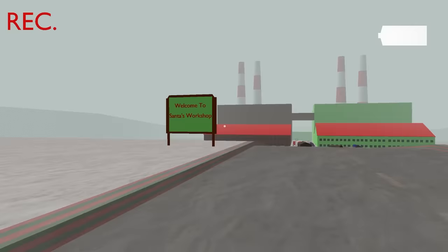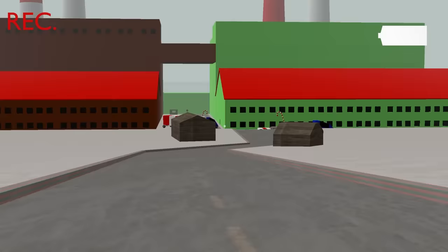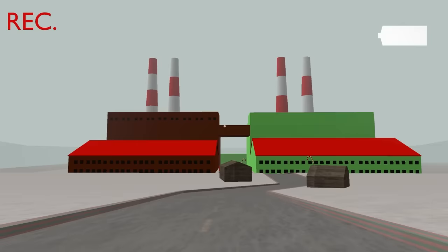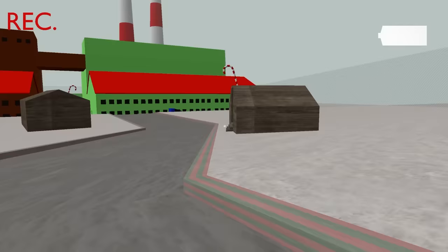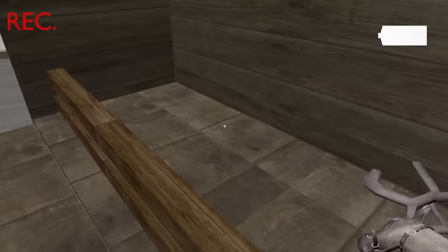Hint: scroll mouse wheel to zoom in and out — why though? Am I here to like record Santa or something? Hold shift to run. I got about a mile to run to get inside this building. So you've got the red side and the green side. Where are the elves at? This place seems so barren. Oh — is he alive?